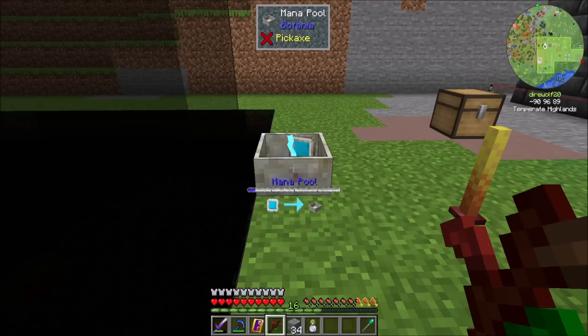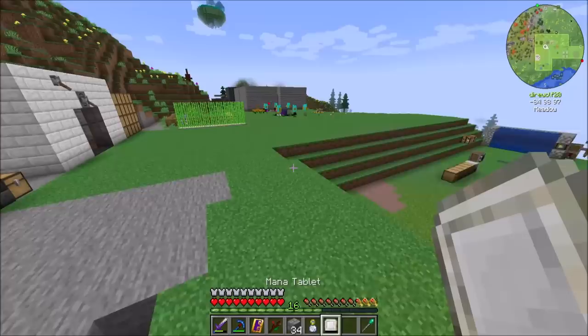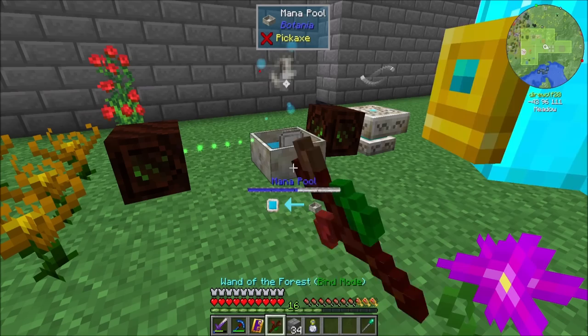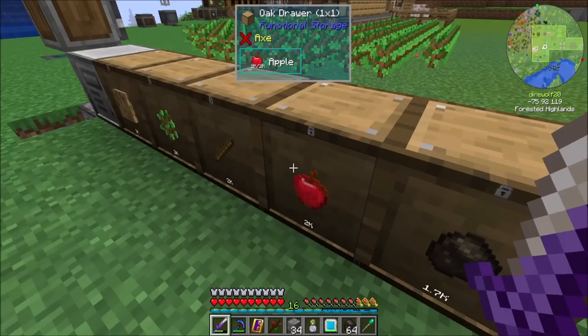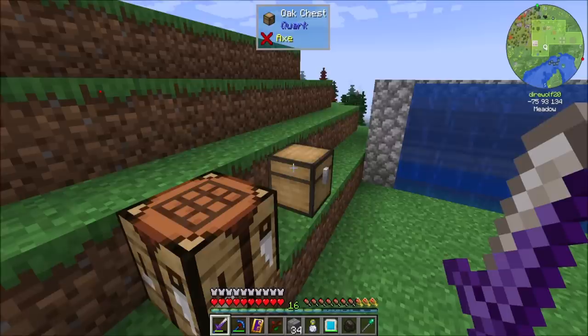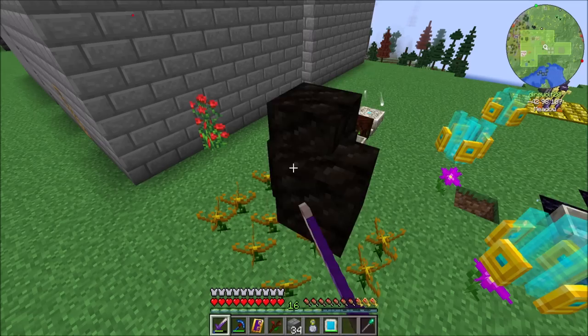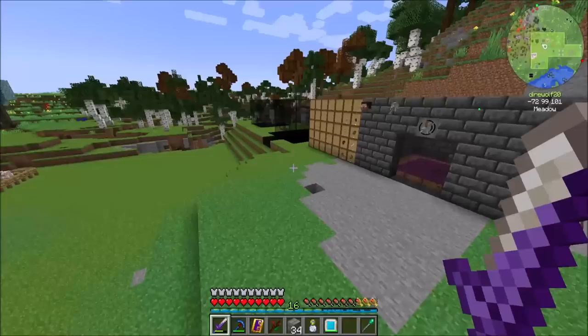Now you can barely see that it exists down there, but trust me, it's going to do its job. Now I want to give mana to the mana pool. And don't forget, you can tick-accelerate this process if you're a little impatient like I am — it'll fill a little bit faster. So now the mana from the mana pool is good to go. I'm going to recharge my tablet so that I have lots of mana over here. The Bellthorn barely uses any mana, which is awesome. I should really do something to make mana production a little bit cooler, but for now this should be good.